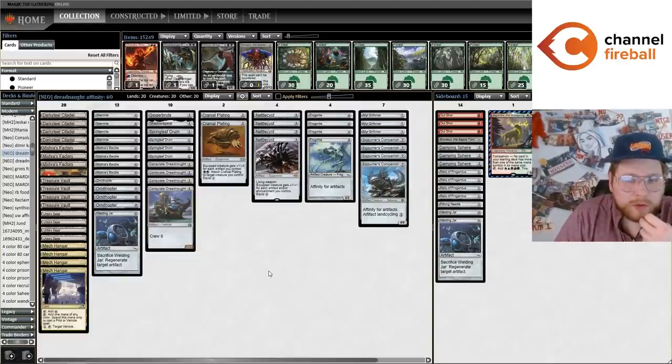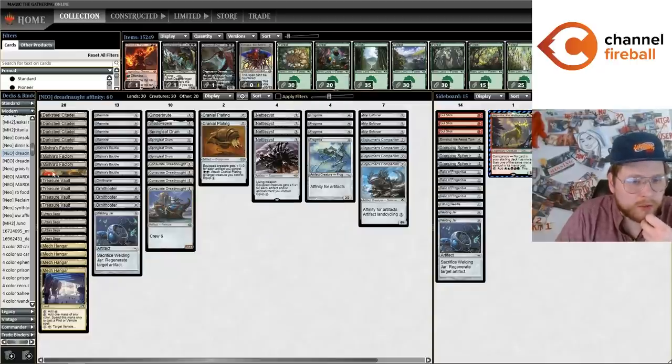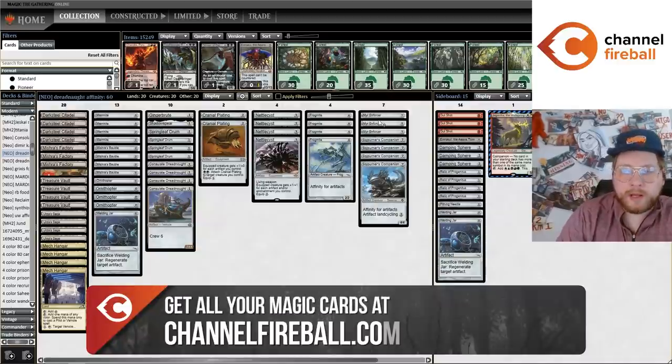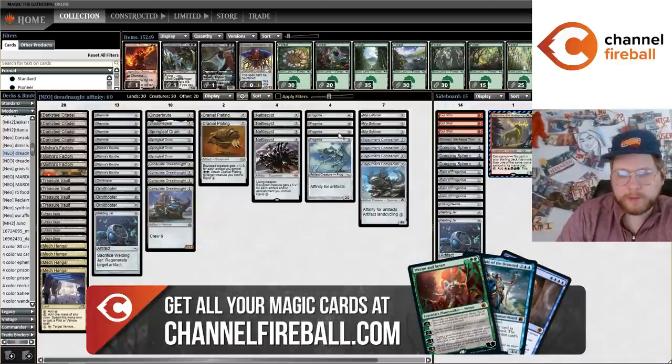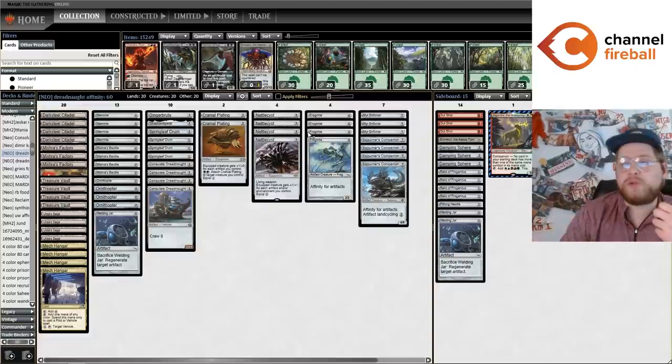The main ways you're actually crewing Dreadnought in this deck are either with a token from Nettlesyst, a token from Urza's Saga, or — pretty common in Affinity decks — you'll be playing out a few cheap artifacts on turns one through four. You can play two Myr Enforcers, Myr Enforcer plus Frogmite, which can combine to crew your Dreadnought. It's kind of like you're giving these big giant artifact monsters haste and you're able to just attack a turn sooner, often taking a turn off the clock.